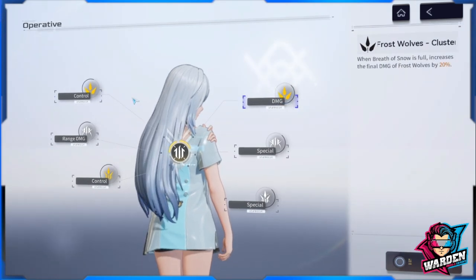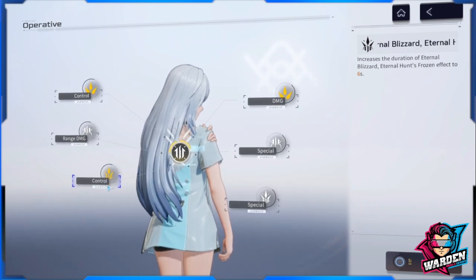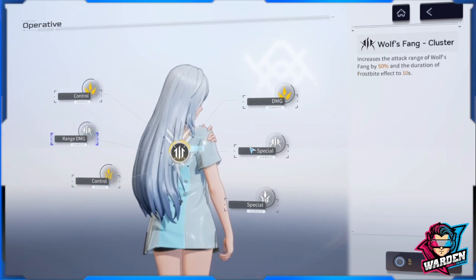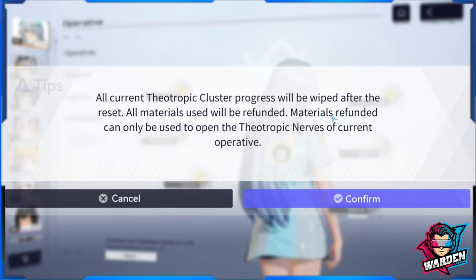Right now, Life is built as a primary character or shooter, so I chose Wolf Frost — two clusters up top and one cluster below for Eternal Blizzard. If I wanted to switch her to support, I would reset and go with the middle skills instead. When you click reset, all resources and materials go back to the same character — you cannot transfer materials used on Life to Akasha, for example.